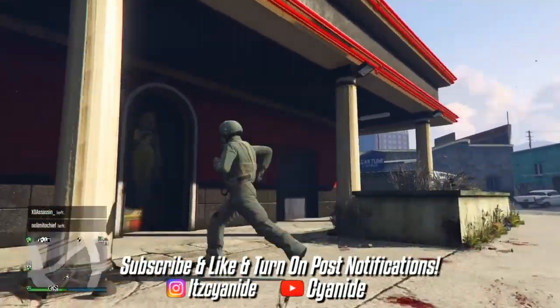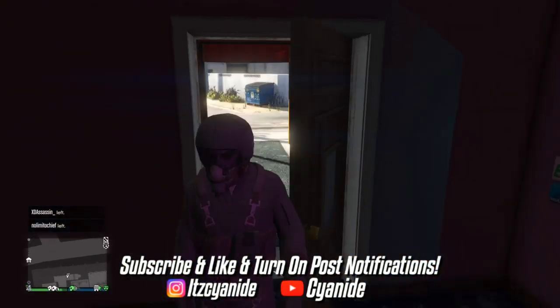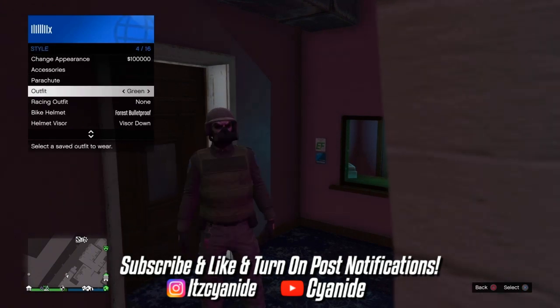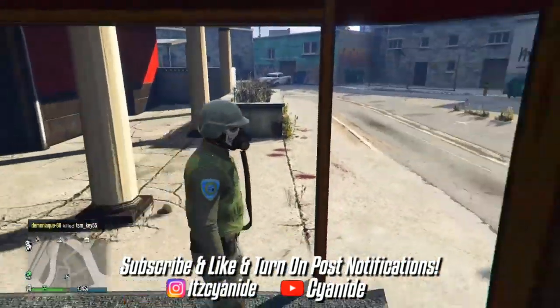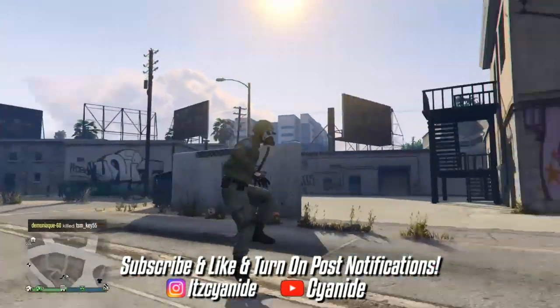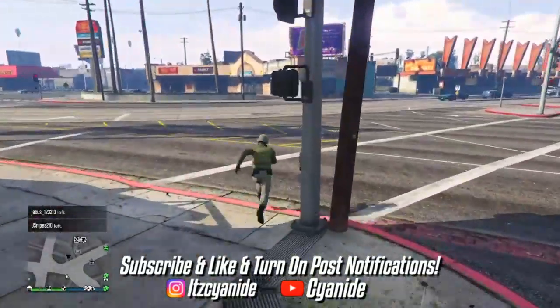Once you've arrived at the strip club, enter the building — you don't have to walk all the way inside, just stand next to the door. Once your flight tube disappears, open your interaction menu and equip the outfit we made. Then simply walk back outside and the flight tube will glitch back on. Do not get into any car or motorcycle after this — just make your way on foot to the clothing store across the road.